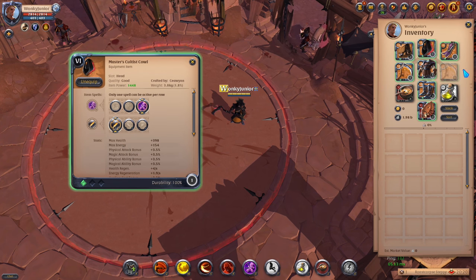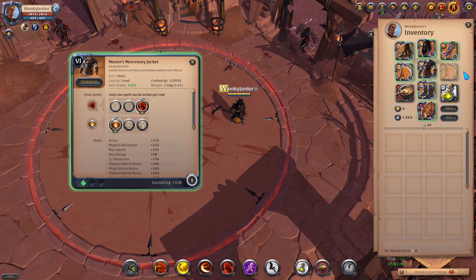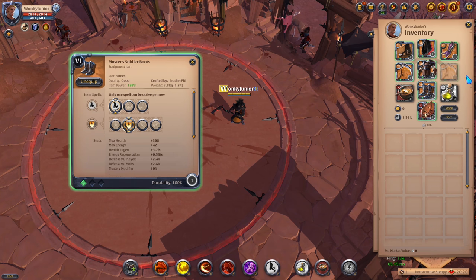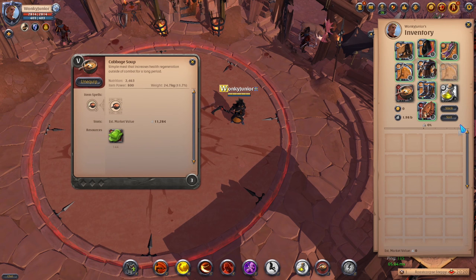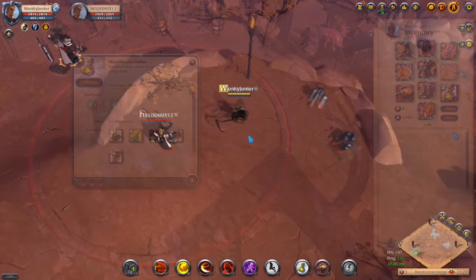For the helmet, use the Cultist Scale and pick the third ability and first passive. For the chest piece, use the Mercenary Jacket and go with the third ability and first passive. For shoes, pick the Soldier Boots and go with the first ability and second passive. For the cape, pick the Thetford cape, and for consumables go with the Cabbage Soup and Poison potions.